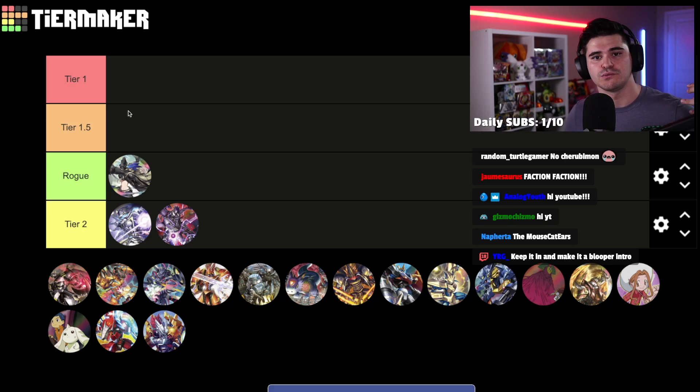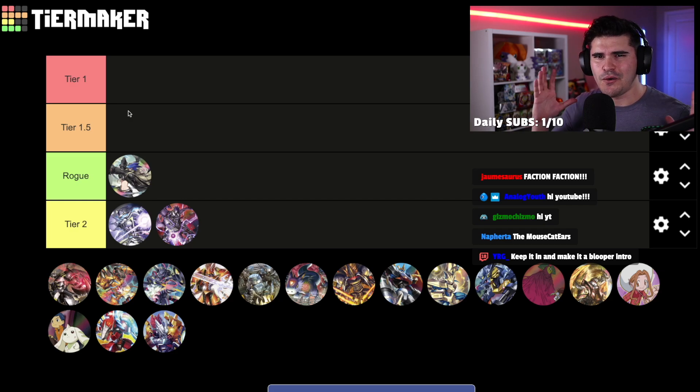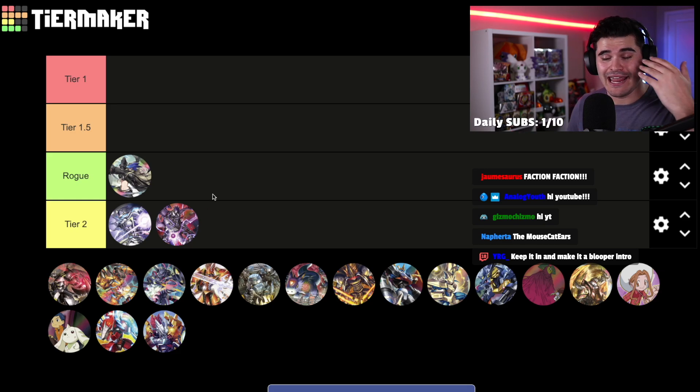At the beginning of BT9 I would have said Beelzemon was a solid tier 1.5 deck — it has a ton of awesome removal spells for big stack decks — but with the rising surge of security control, more and more decks have answers to security bombs, and some decks like D-Reaper just outright beat Beelzemon in the meta. So I definitely don't like Beelzemon's matchup spread anymore, but it is still a solid consistent strategy.